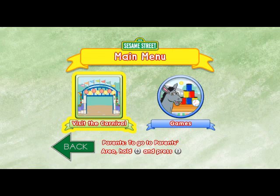Me so glad you come to play. Me can hardly wait to play at the carnival with you. To play all the games in the carnival, choose the green square. To pick games to play in the carnival, choose the blue circle. To choose a circle, tilt your Wii Remote back and forth. Then press the Two button.